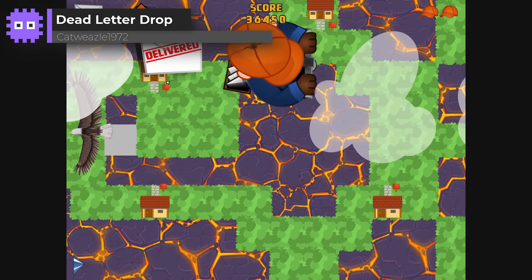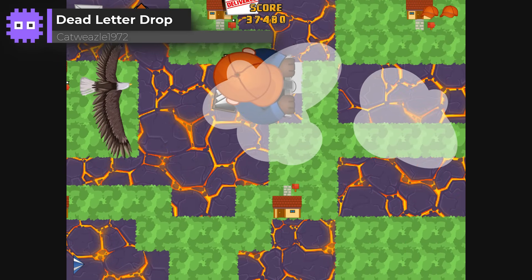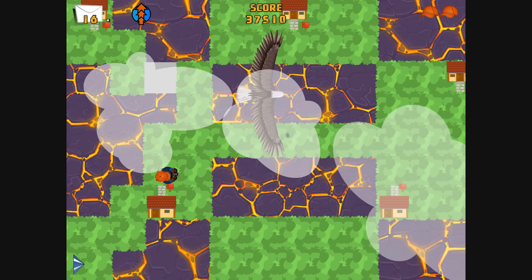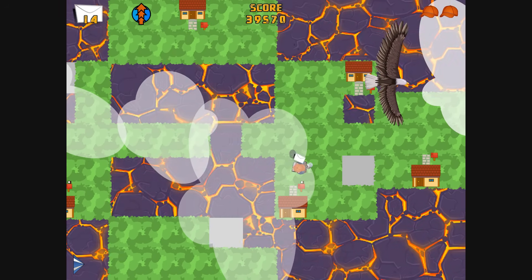And Dead Letter Drop by Catweasel1972. Bonus points for a completely unique concept. Pogo your way across each level, delivering letters, avoiding birds, and navigating a dangerous, ever-changing landscape. I love that pogoing effect.